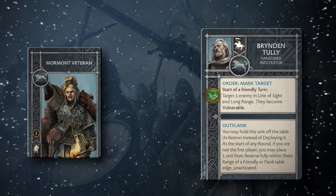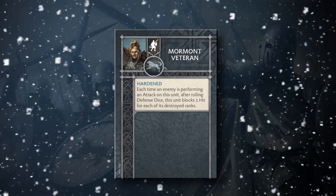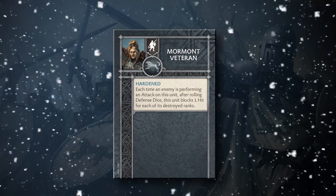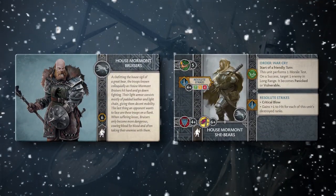House Mormont Veterans see a Hardened change, moving from blocking one hit plus one for each destroyed rank to one hit per destroyed rank. Two House Mormont units see changes as well.